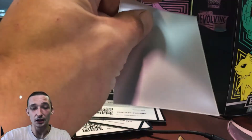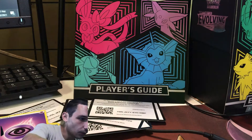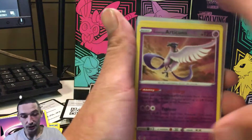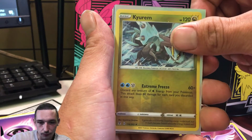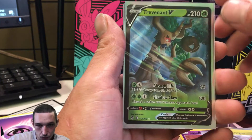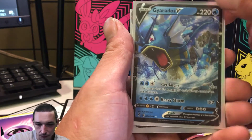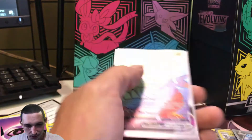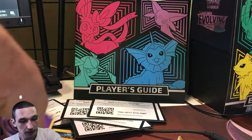This Evolving Skies Elite Trainer Box was a lot better than the last one. Let's go over our pulls: we got the Galarian Articuno reverse — didn't even know this card was in the set, a beautiful card. We got the Reverse Kyurem, which we've already pulled. We have a holographic Hydreigon, very very nice card. We got the Trevenant V — not a bad card. We got the Gyarados V, very nice — first Gyarados I've pulled ever since I opened Evolutions. And we got our Rainbow Rare Jolteon VMAX, very very nice. I'm extremely excited about this. These pull rates have not been the best, but that Jolteon VMAX does make up for it.